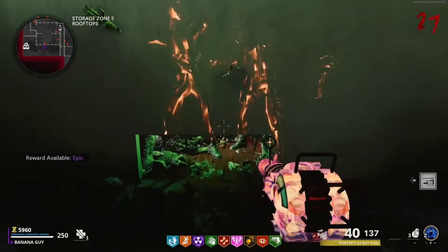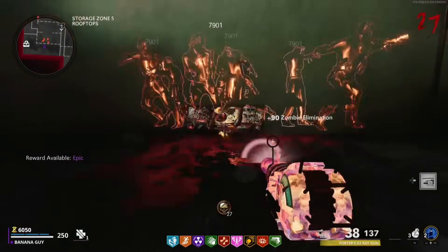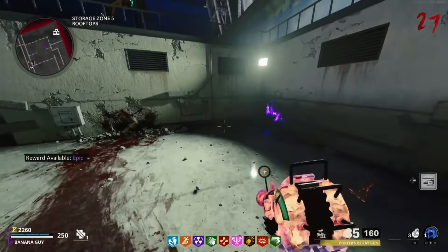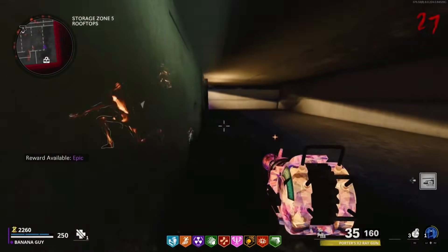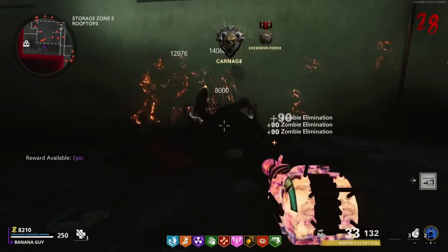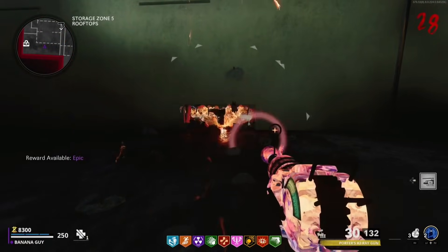Heading into our last glitch on the map Forsaken for the 1.26 patch, come to the Story Zone 5 rooftops and look toward the zombie spawn point. Slide toward this wall, and midway through your slide pause your game and unpause. If done correctly, you should eventually go through the wall here, and from there all of the zombies should pile up exactly where you just entered the glitch from.